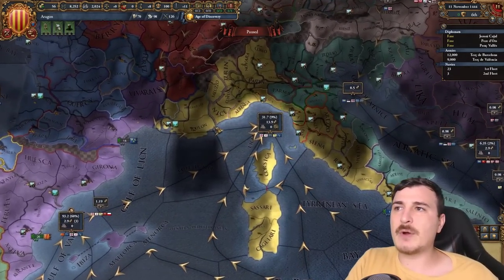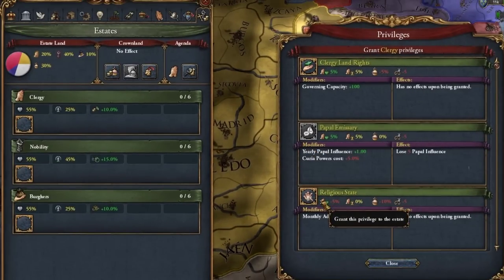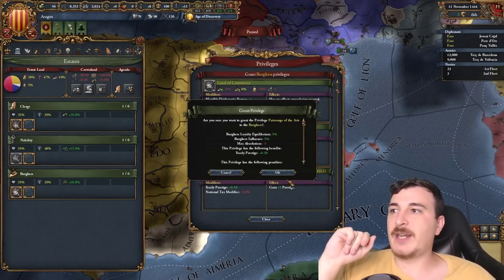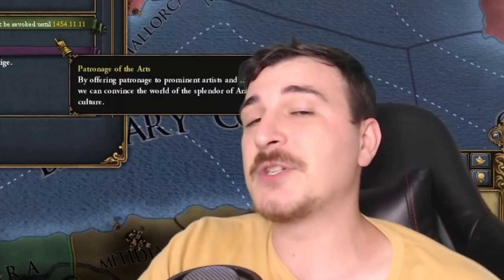We can filter that into our future primary node of Sevilla — or we can even do Genoa as our primary node after we conquer all of Italy. Estate-wise, it's going to be a standard estate with the plus one mana privilege for all three of the initial estates, and then obviously we're going to seize crownlands. If you're not sure what a standard estate is, you can find out by watching my estates video — link in the description.